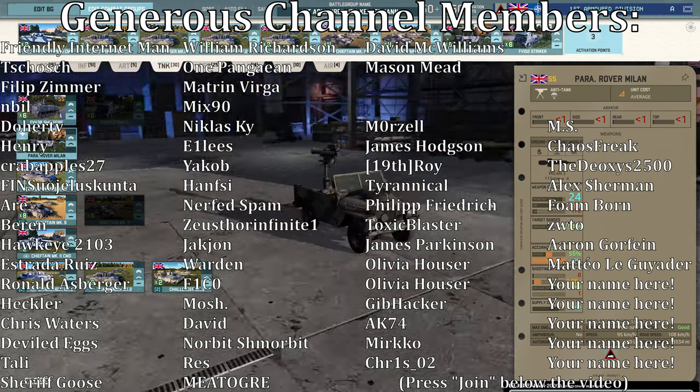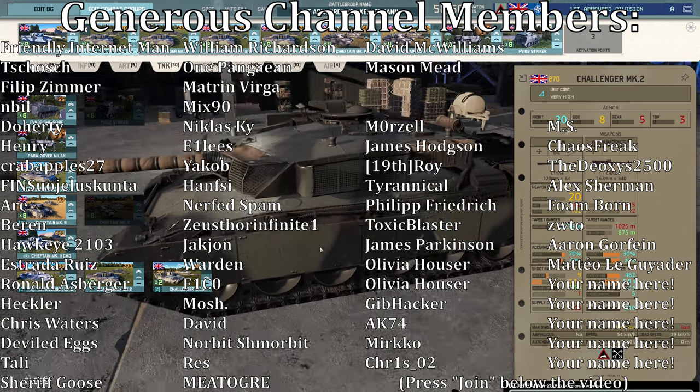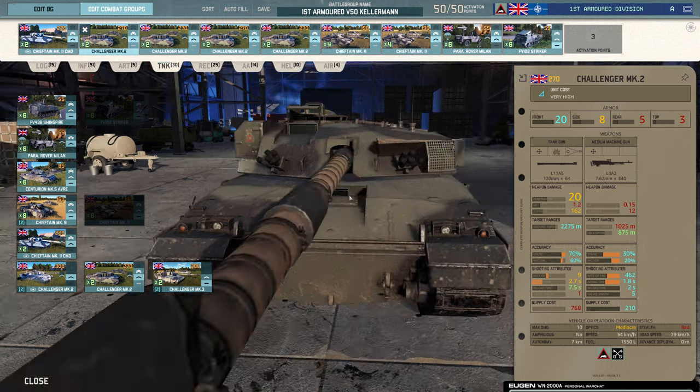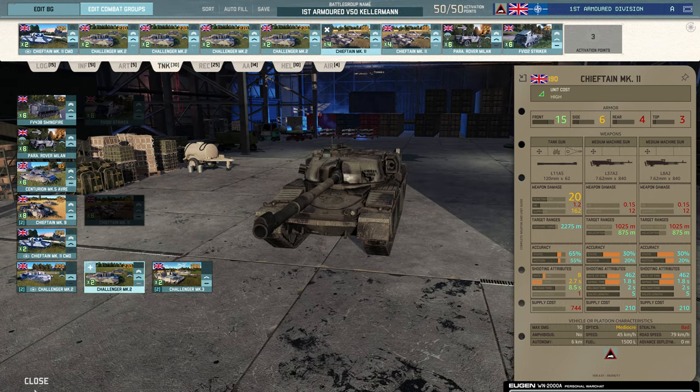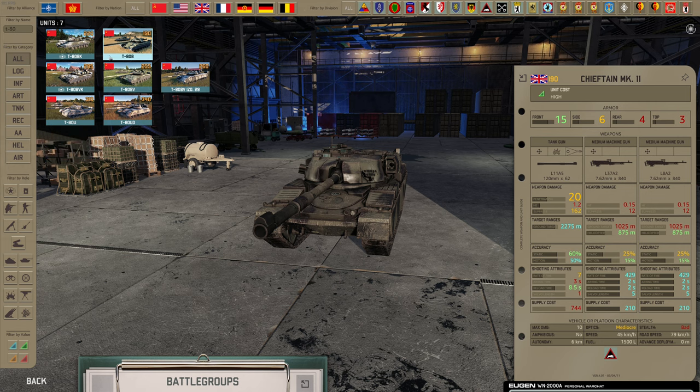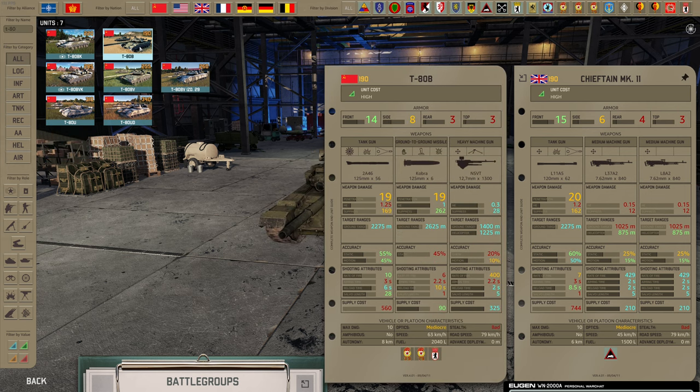This used to be mediocre stealth but they fixed it after I complained — you're welcome. The Challenger: you might think 'such a good tank,' but it has a base rate of fire of eight and look how slow it is — basically useless. Comparing the Chieftain Mark 11 to the infamous T-80B: same price, but the T-80B has three higher rate of fire, is much faster, has more side armor, has an ATGM, and better machine guns. UK suffers.